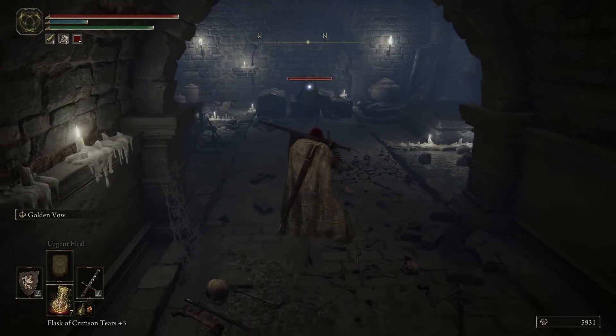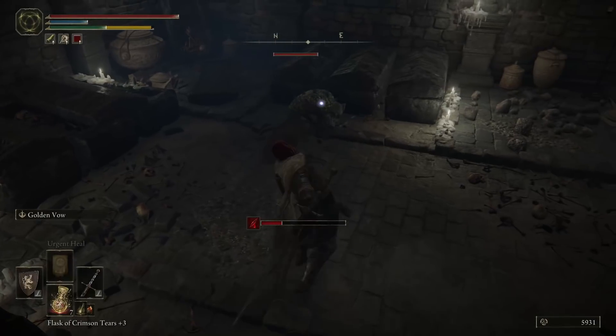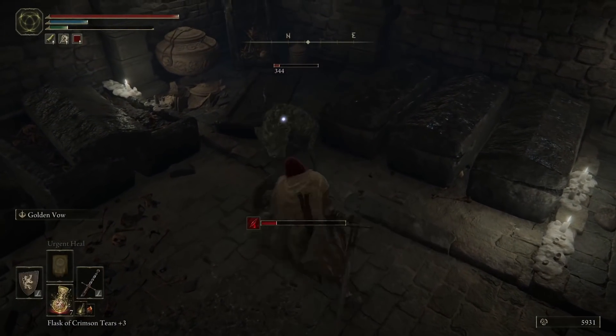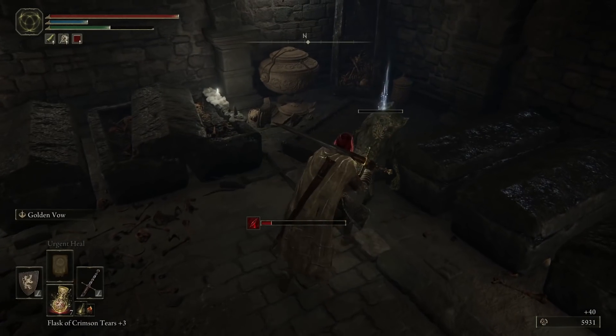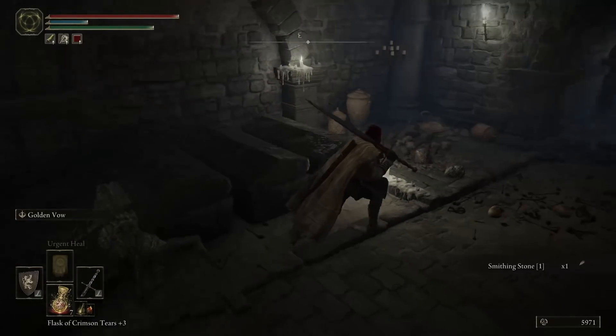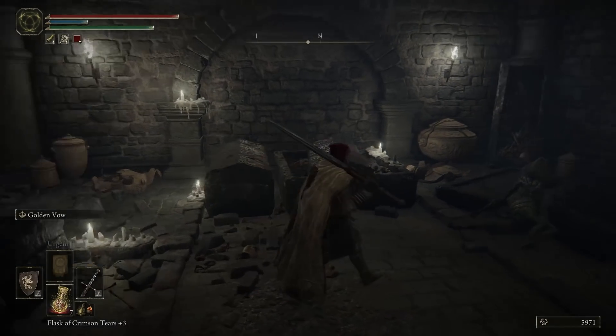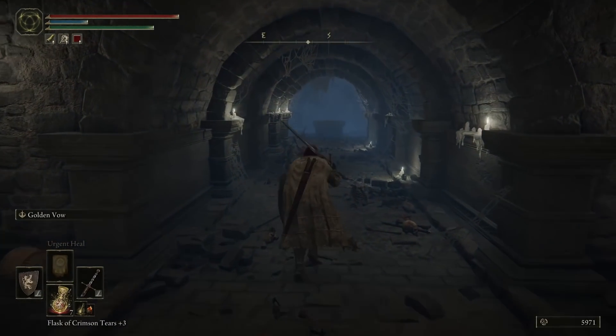Just being super careful not to take any damage. The last enemy is dead and looted — I got a smithing stone one, nothing particularly interesting. I check to make sure there's nothing else in here, and then we're moving on to the really, really difficult fight.